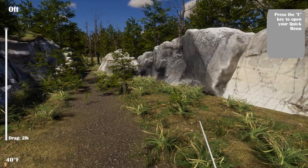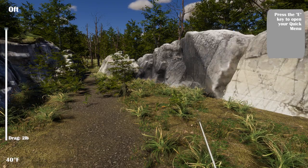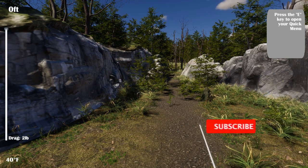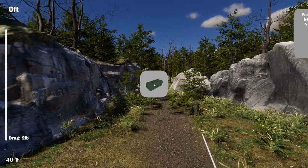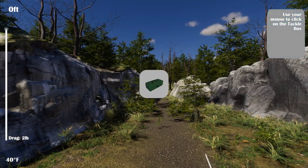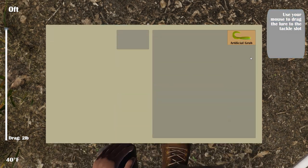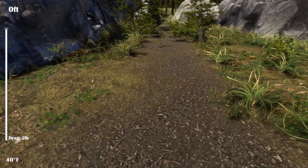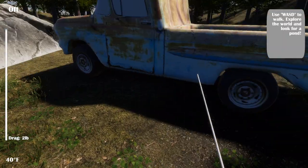I did jump in temporarily and haven't figured out how to exit the game yet. I had to do a control-delete because I wanted to start from the very beginning. So I guess we might have to go through the tutorial before that becomes available. It says press the E key to open your quick menu, use your mouse to click on the tackle box, put our tackle box down on the ground, and drag the lure to the tackle slot. The fake worm isn't consumed when catching fish. Use WASD to walk and explore the world, look for a pond.